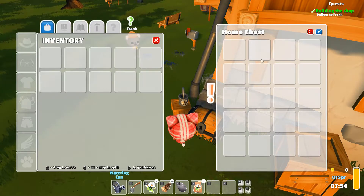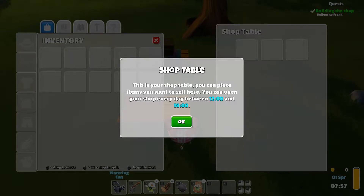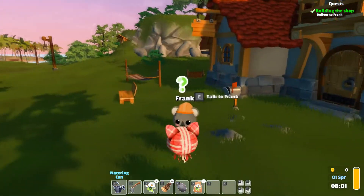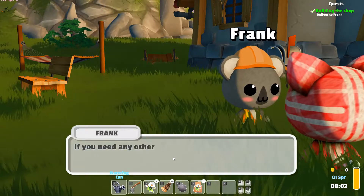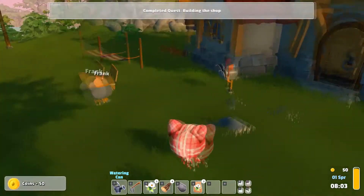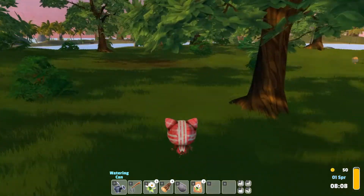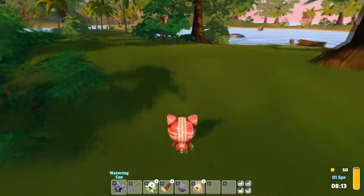Oh, home chest — yeah, that'll be good. And shop table — "you can open your shop every day between 12 and 6." Okay, now I've actually got 10 pieces of wood, so let's chat to Frank. "Thanks a lot — your shop is all ready to open. If you need any other work done around your farm, my shop is just inside the town." I think we should maybe head into town for a little bit and see if we can meet someone.